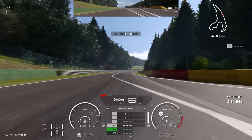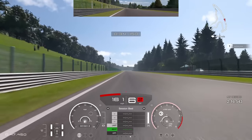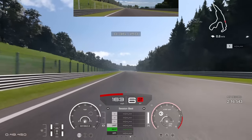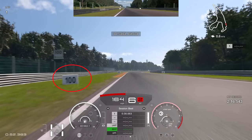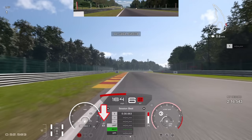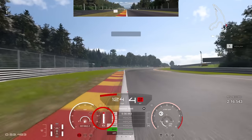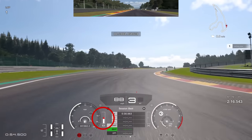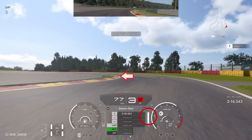Through here, keep the wheel nice and smooth as you're turning into a straight line. Our next braking reference is the 100 board on the left-hand side, combined with the start of the curb — you're braking just in between them. Slow the car down into third gear and try to carry as much speed as possible through this right-into-left complex. You can really attack the curb on the right-hand side — get the right-hand tyre up onto the curb, then let the car rotate into the left-hander.